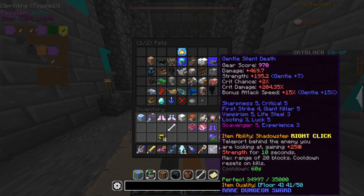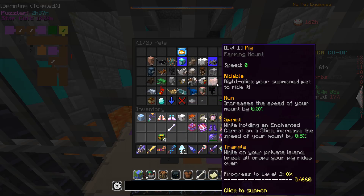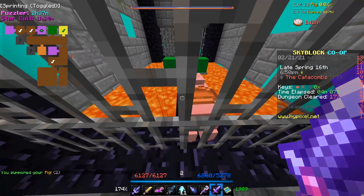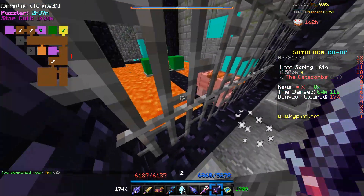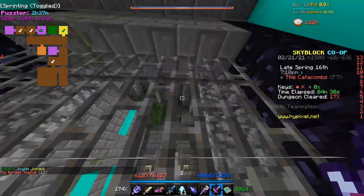Now the second method involves using a pig and a silent death. I wouldn't recommend this method if you weren't a mage because the silent death has a 60 second cooldown. So you summon your pig in the bar and you push it through. And if you walk backwards, the pig will face you. Then all you have to do is face the pig, jump off and right click, and it should teleport you straight through the bars.